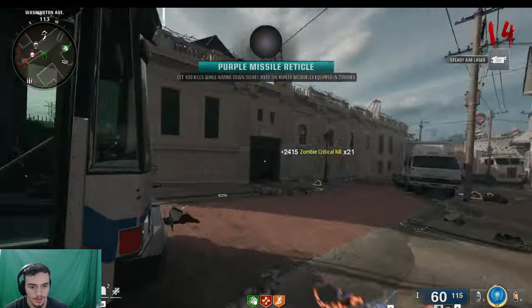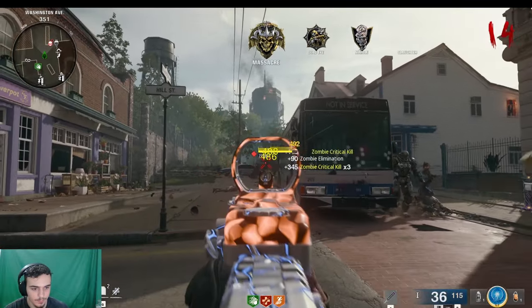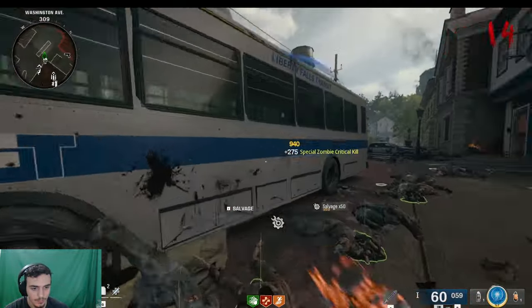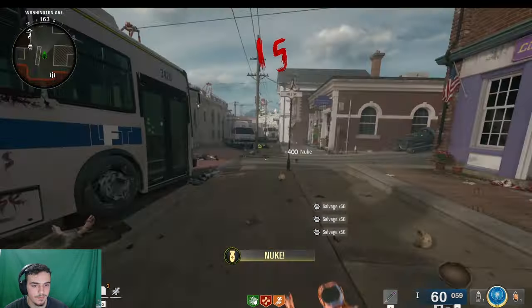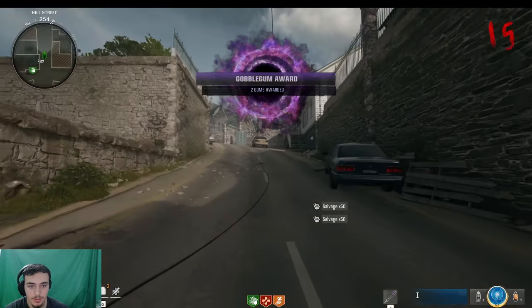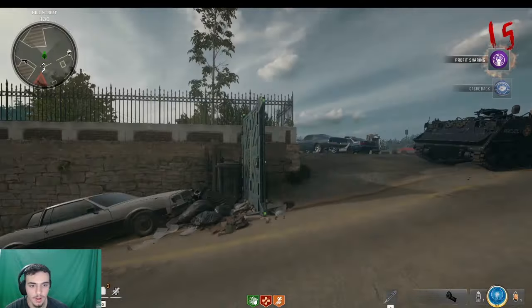When you're playing around these buses, the Mangler kind of goes into a confused state. Headshot him too, collect all the salvage — we're going to have enough soon for double Pack-a-Punch. At this point we don't really need to save our essence except for Deadshot Daiquiri, so I'm going to open my way toward that Wonder Fizz.